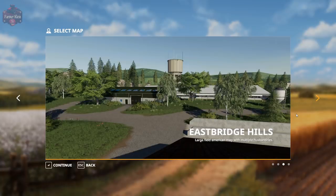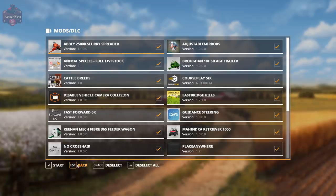This map can be found over at modhub.us and I have included a link in the description below. This map has gone through several iterations and as of this video the map is currently at version 1.2.1. So there may be a possibility that in the meantime this map does get updated, but at any rate this is the version of the map as of version 1.2.1. So let's go ahead and just jump on in.